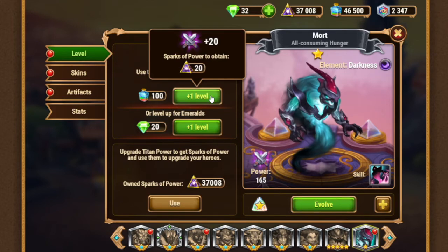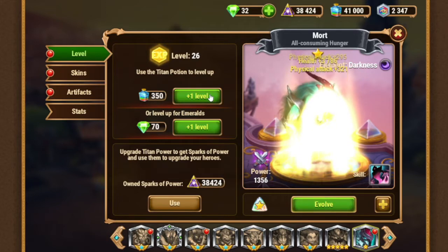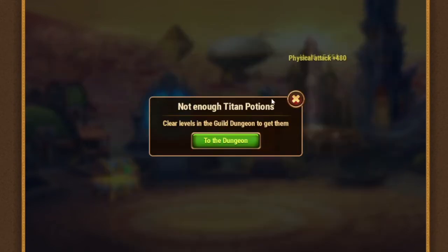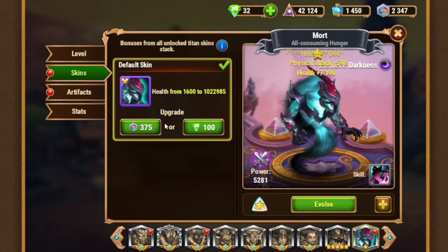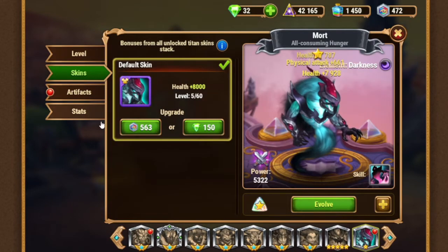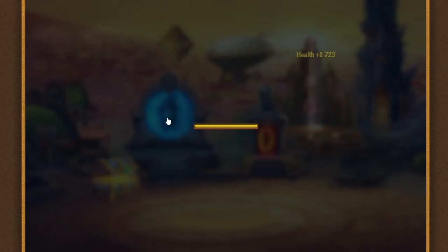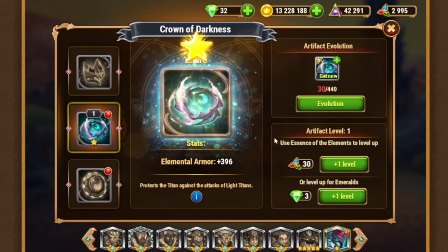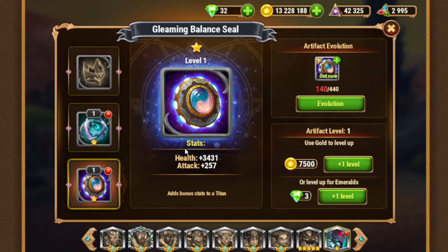We can get his level up — let's get him a level up. They say we need level 80. Let's try to do it. Now you see my resources; I showed you the amount of potions you need to do it, and as you see that's not enough. Let's try to buff his skin. Let's awaken his elemental armor artifact, and his artifact evolution — the balance seal. The balance seal allows you to improve the stats of this titan, and I really think that's one of the most important parts now.